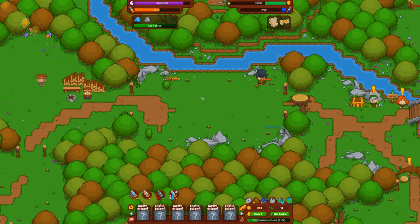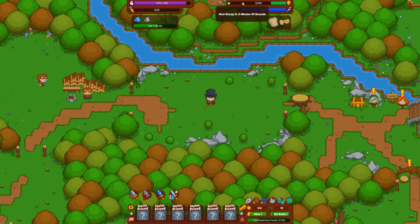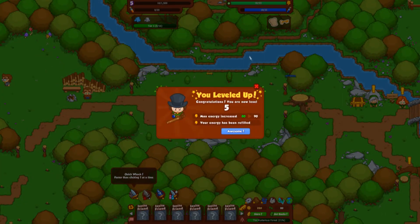If only the bushes would spawn just a tad bit faster — that would be so much nicer. Still trying to find items while running around. That was weird. We'll use one, and that was not enough, but we gotta level up.